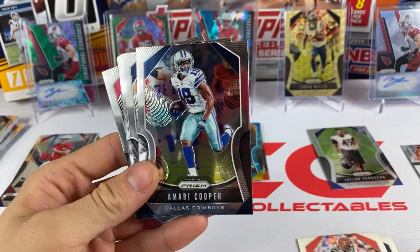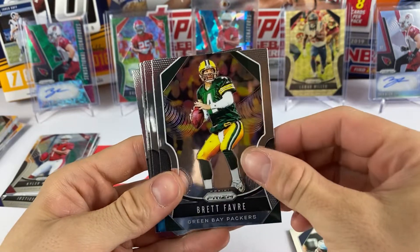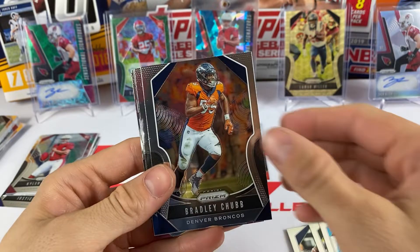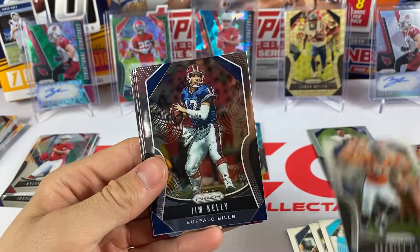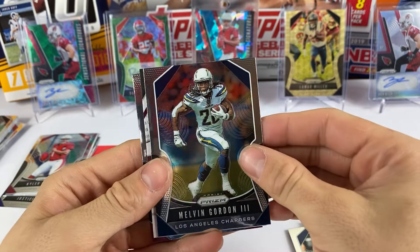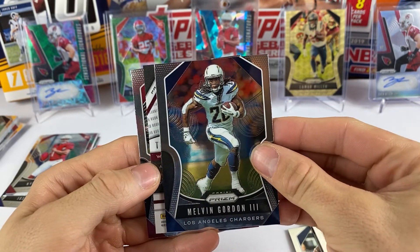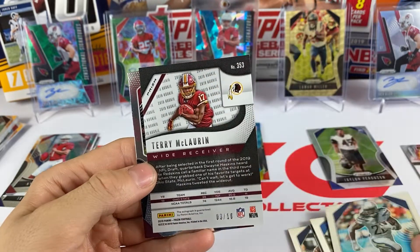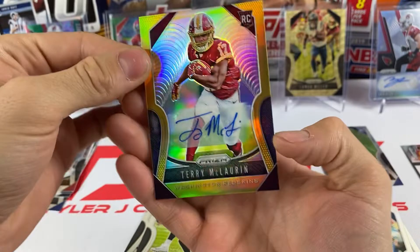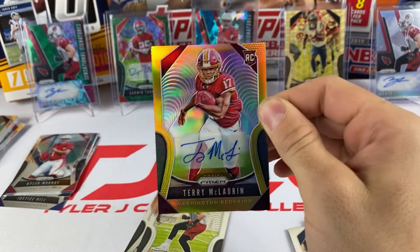Tyler Eifert, Amari Cooper, Deion Lewis, Brett Favre - I think this is gonna be an auto in here. Not seeing color yet, Melvin Gordon, and then we do have an auto. I see some brown - can we get a Dwayne Haskins? It's a Terry McLaurin gold out of 10! That's a nice one right there.